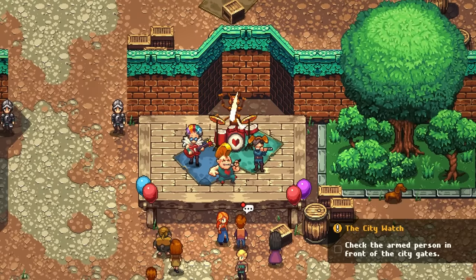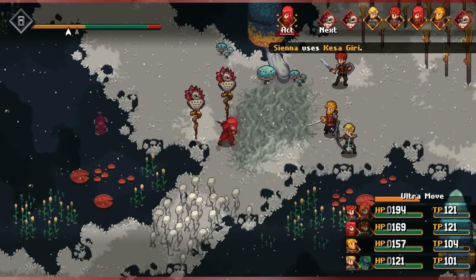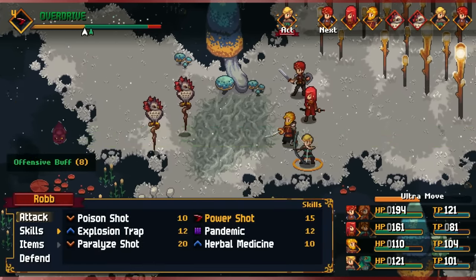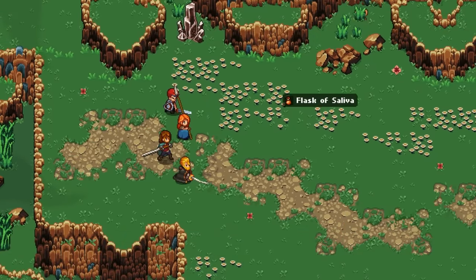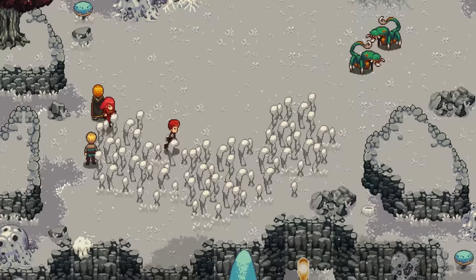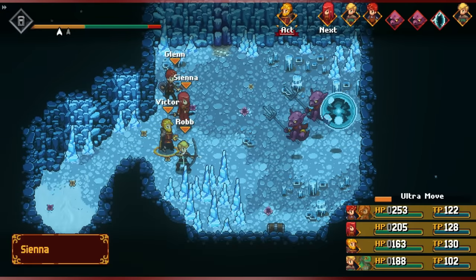The team behind Chained Echoes were well aware of this when they started making the game. They addressed basically every single quality of life problem you could have with games like these. First, of course, there's the healing post-battle. Because of this post-battle healing, you're guaranteed to enter each encounter with full health and TP. This essentially allows every single encounter to feel meaningful and challenging. You don't need throwaway enemies that can barely damage you and get knocked out in one hit anymore — you can have actual challenging encounters because you're always fully prepared for them. And there are no random encounters in this game at all. Every single enemy encounter is planted at a specific spot, plenty of which block your path and force you to fight your way through.